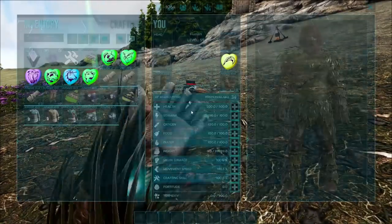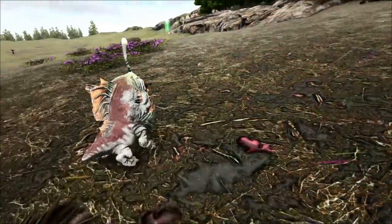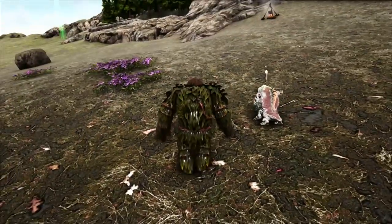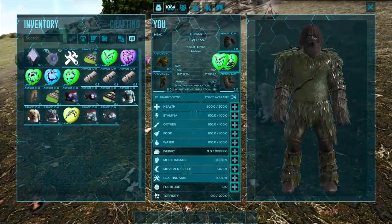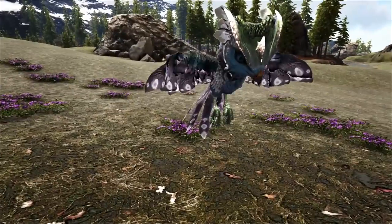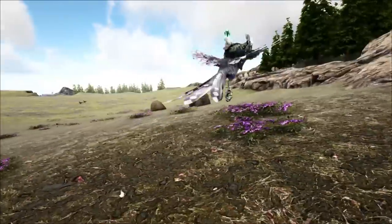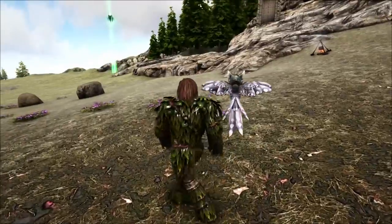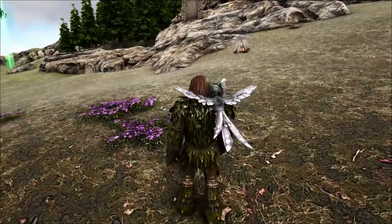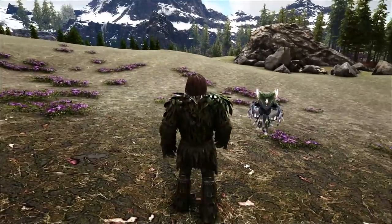Anyway, that's the Kairuku. Going over the chibis first — here is the Bulbdog, which kind of just looks like your normal light creature following you around. I think they've just taken the assets from the light creatures and whacked them in as chibis. The Featherlight has an extremely large head — I don't know why they'd make it so much bigger. I actually think it's bigger than the actual normal Featherlight, which is not a good thing.